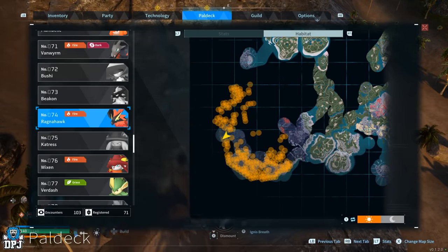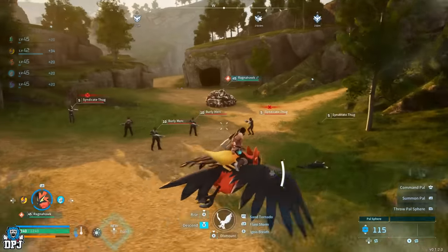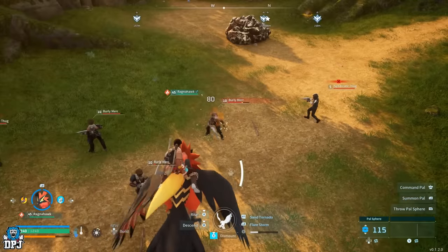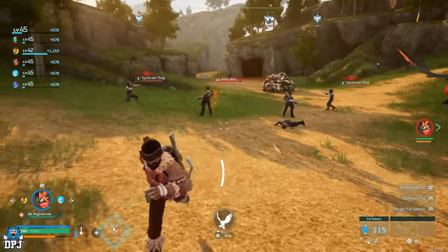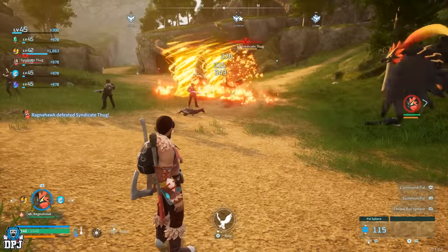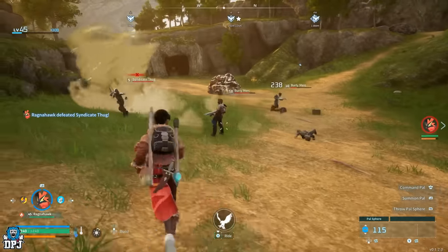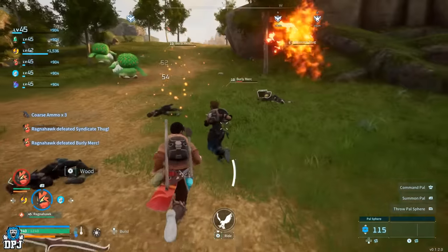In regards to battling, I find them way more effective when not mounted, as their moves normally consist of you being stuck in a hovering spot for a few seconds while the bird initiates its attack, which can sometimes be your downfall when fighting something stronger and not being able to get out of the way. In regards to work suitability, they have a level 3 in kindling, which means they will roast metal faster, and they also have a level 3 in transporting.